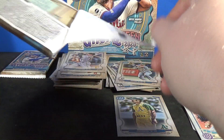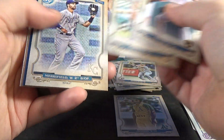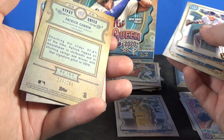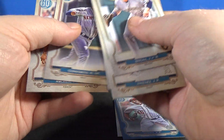Two packs left. Smote, Camino's, Merrifield, Patrick Corbin — that is an Indigo. Indigos are out of 250, Blues are out of 150. Conforto and Archer.